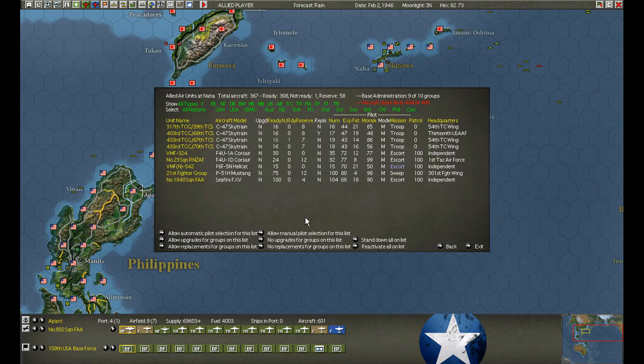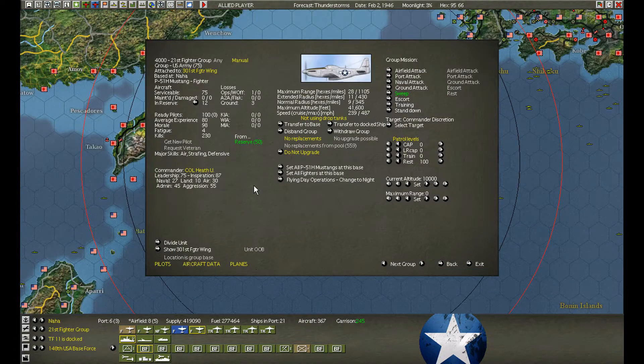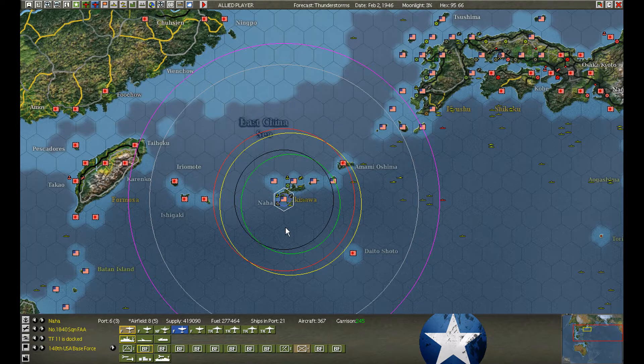At Naha, the Mustangs have rested — well, they're still resting with fatigue of four. The Seafires have taken over combat air patrol duties, so we'll send these Mustangs on to Karume as soon as they're fully rested.